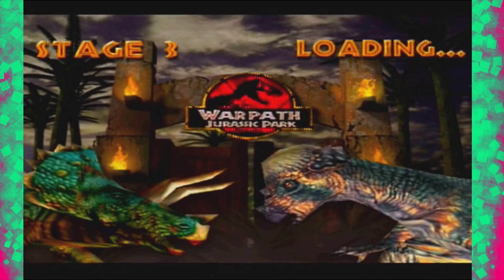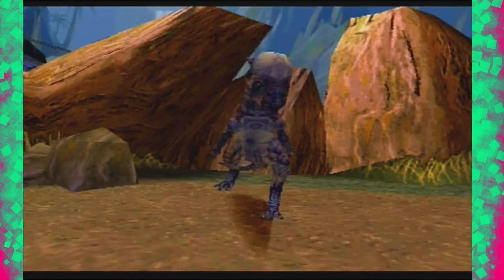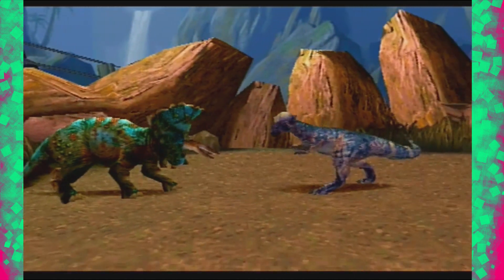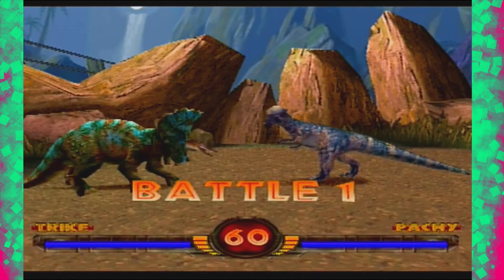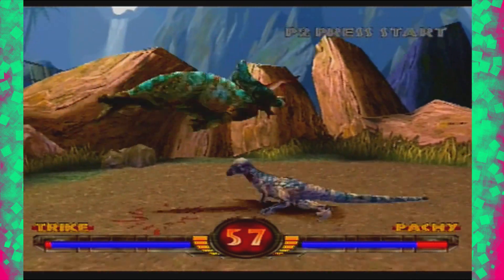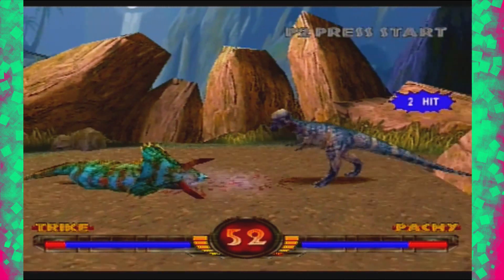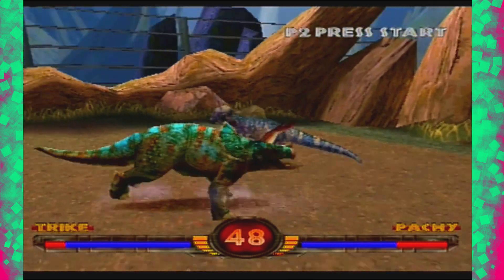I feel like if this were Pokémon, Triceratops would be OP tier. OU would be stuff like T-Rex, Acrocanthosaurus, Carcharodontosaurus. UU would be Ankylosaur and stuff like that. Never Used would be the Spinosaurus and Raptor, just for the simple reason that they are so stupidly hard to control and do damage with.